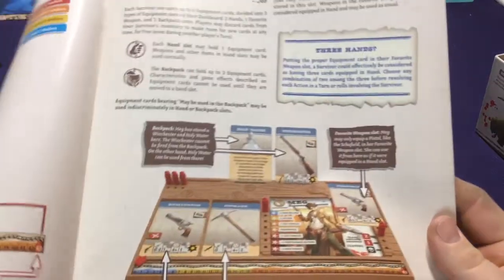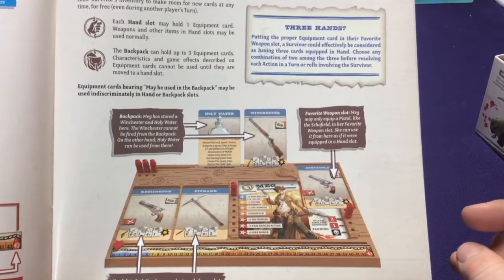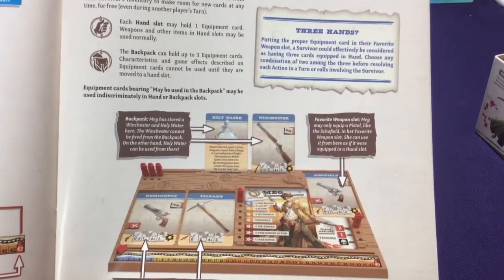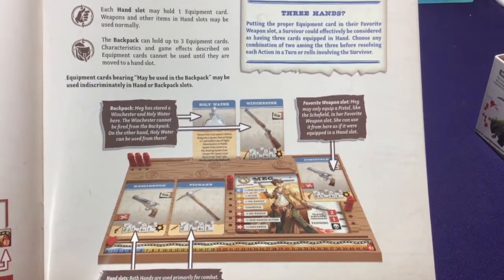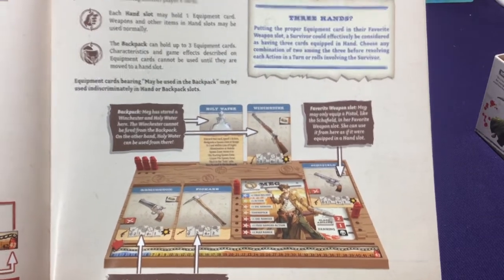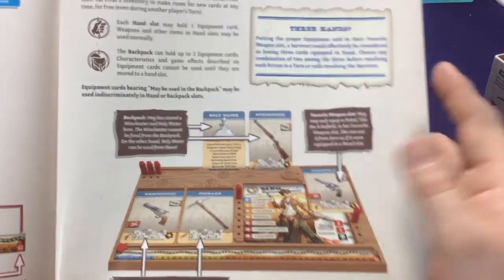Your inventory: you have two equipped weapon slots - basically your left and right hand. Then you can have a backpack of three extra items to store and swap in and out depending on your situation. If you're up close you might want to swap weapons, and you can also have your third special weapon slot.